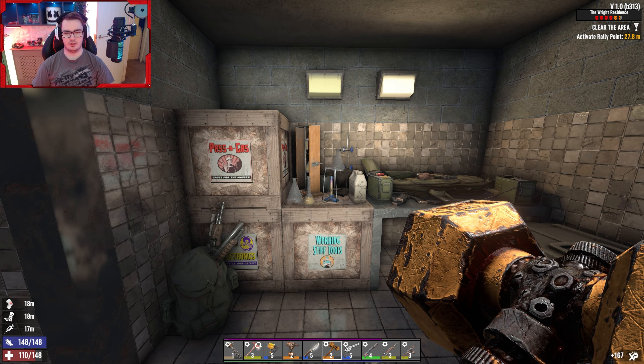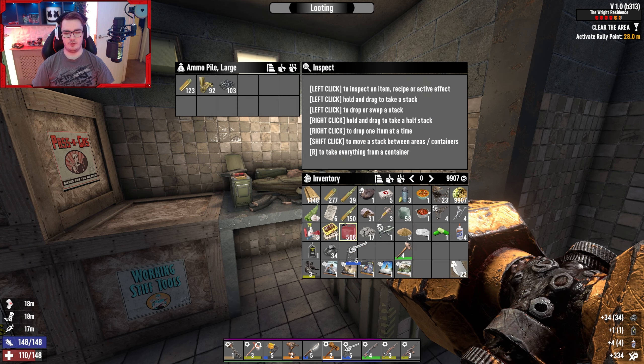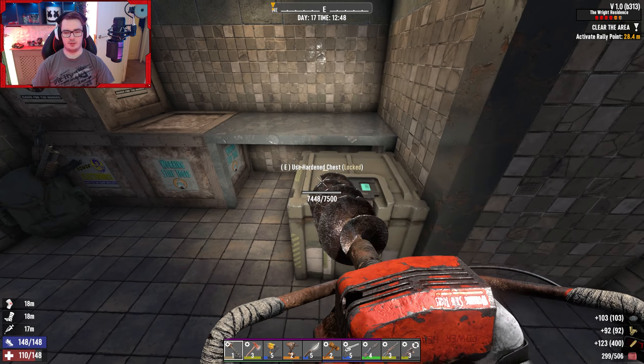Steel sledgehammer parts - don't really need that. I'll take the glue and iron coal. Level 5 magnum - but I already got one, sadly. So that doesn't really surprise me. Alright, let's open this crate - let's see what type of good loot we get. Hopefully it's very good.